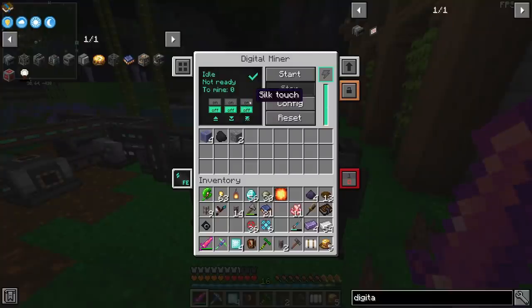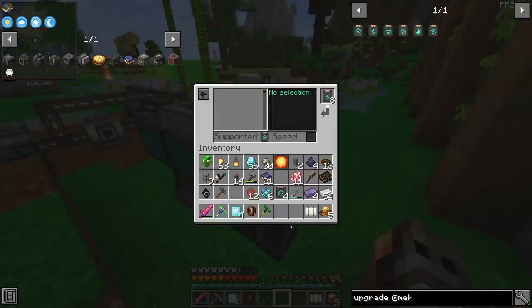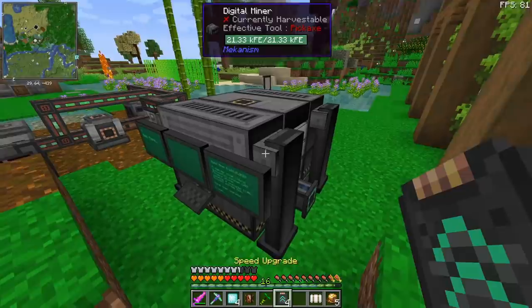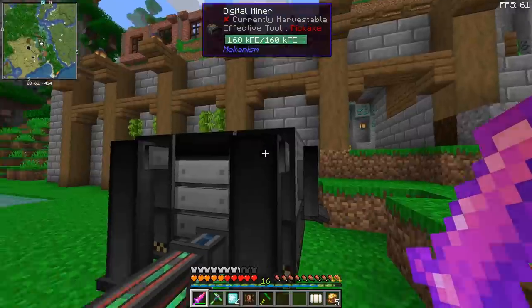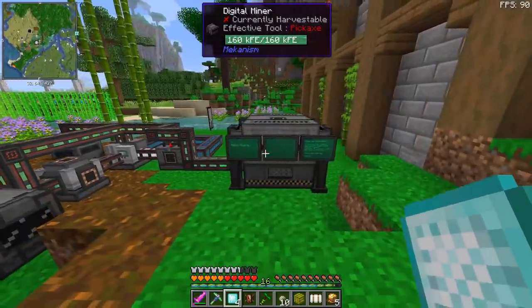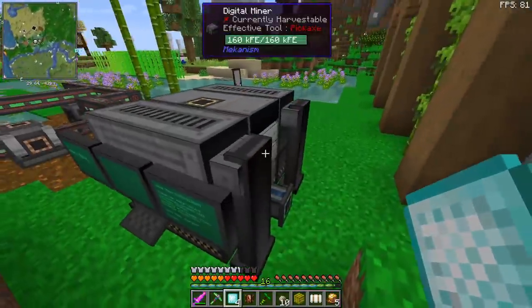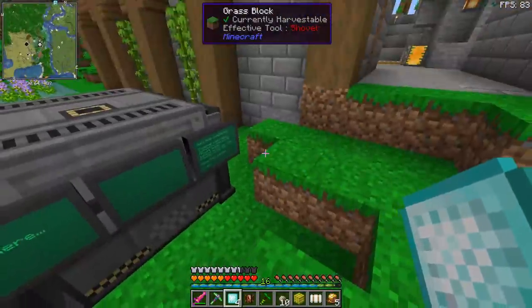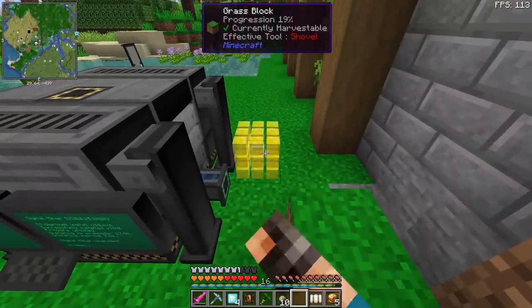One very important thing - we want it to silk touch. Since it is painfully slow, I made eight energy upgrades and we're going to have four speed upgrades. Let's add two at a time - 85, 150... maybe we can go to more. 480 RF per tick. Another thing to remember is that the digital miner is going to harvest all the ores without replacing the blocks with anything, so we are going to have mob spawning caverns under our base. Therefore we're going to use a cave illuminator.